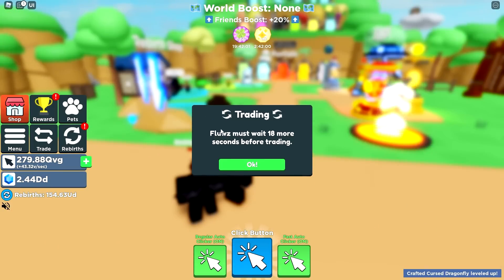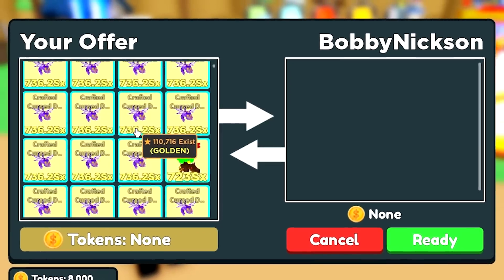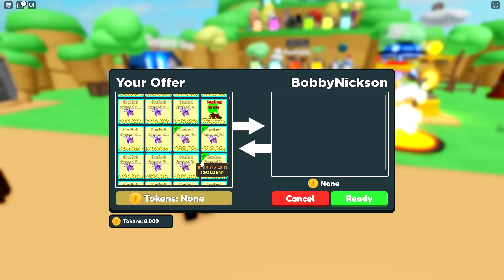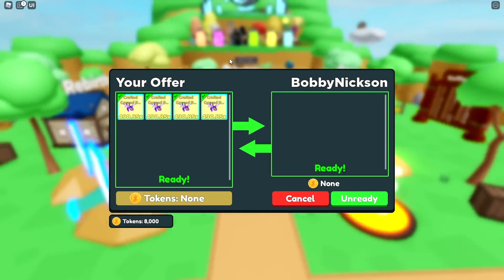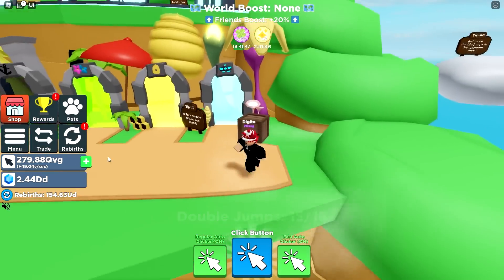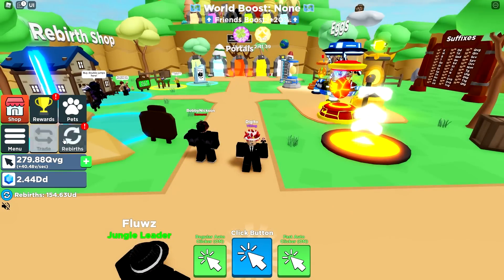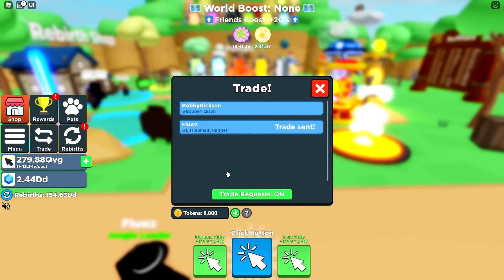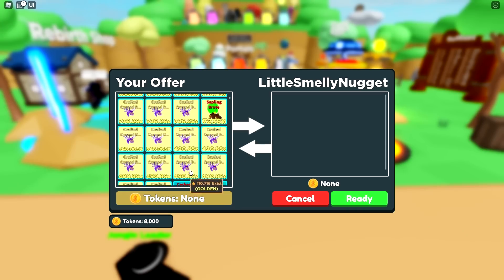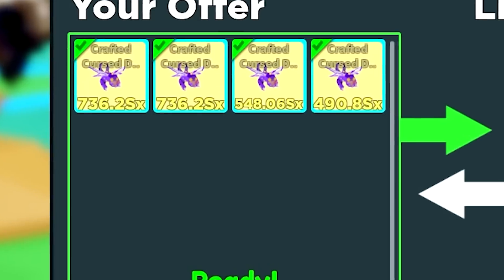I'll send Bobby Nixon a trade. Here — I'm gonna give you four of these! Look at that, four of them — all for free! Those pets are insane. We can hold seven pets, so I can give these other pets to a very special Flues. Are you ready? Yes! No way!